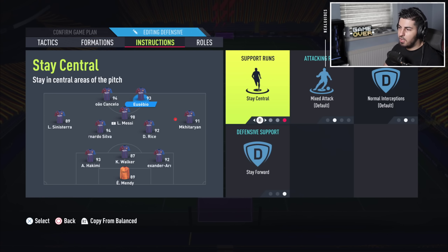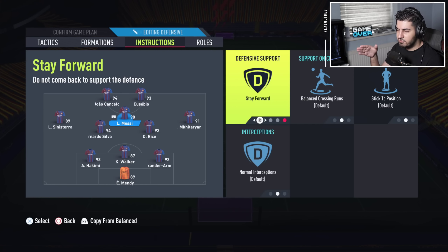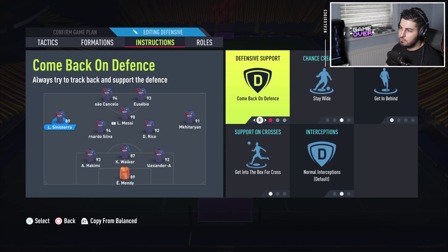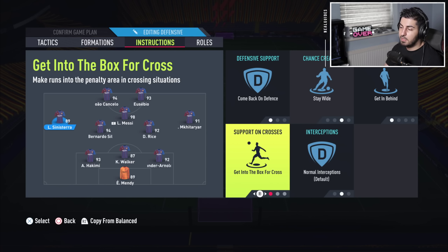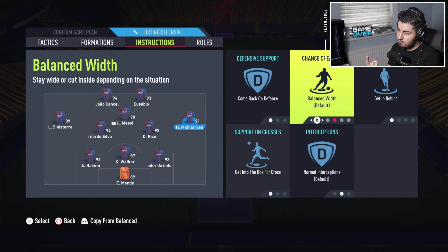Eusebio on stay central and stay forward — you can put get in behind if you want, but with direct passing I personally don't like get in behind; I prefer to let the AI make that choice. The CAM on stay forward and get into the box for a cross. Both the left mid and right mid, similar to the 3-5-2: come back in defense, stay wide, get in behind, and get into the box for a cross. You can remove stay wide, but a lot of people forget to use hug the sidelines — so if you forget, put them on stay wide in the instructions. The benefit of leaving them on balanced and using hug the sidelines is that they're naturally wide but go inside by default.